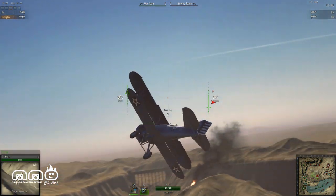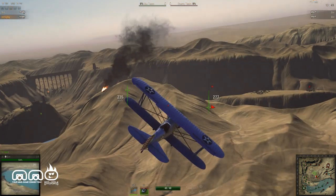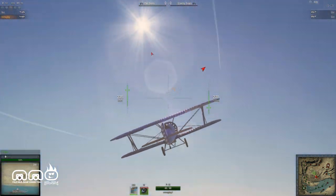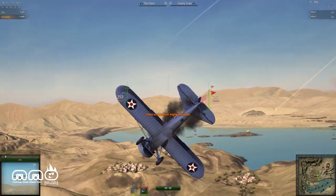If you make kind of dumb choices with maneuvers you can stall your plane out. You can also slow down if you pull up too high to the point where you can't maintain your speed anymore and you'll start going down — and by going down, I mean landing into the ground.